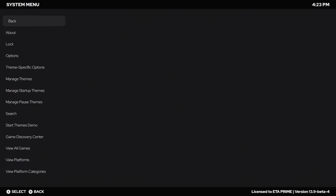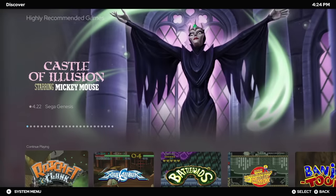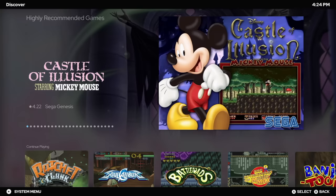We could also set up a hotkey to automatically take us over to Game Discovery Center. So from our system menu, scrolling down here, you see we've got this new option — Game Discovery Center. And by the end of this video, I will show you how to set up a hotkey, but let's go ahead and get into it. We're going to start up Game Discovery Center, and we're going to be greeted with highly recommended games.